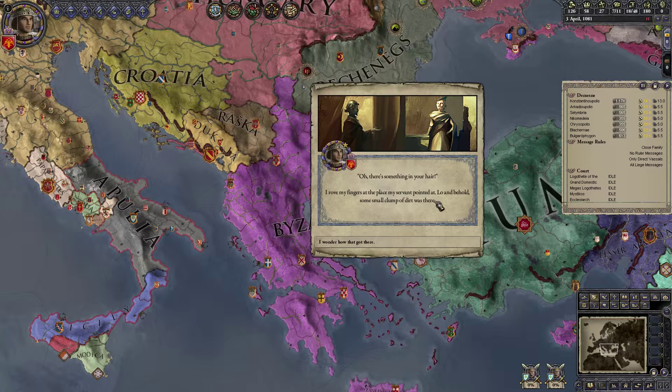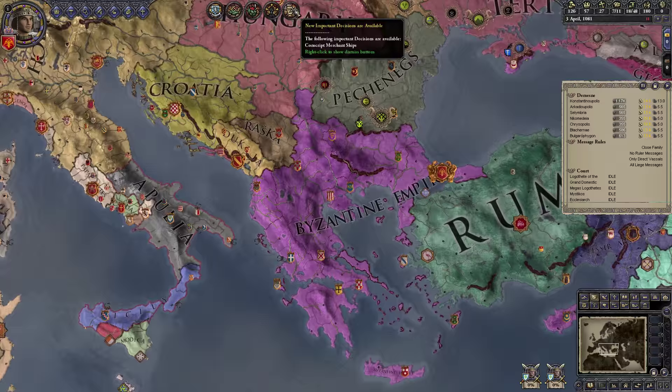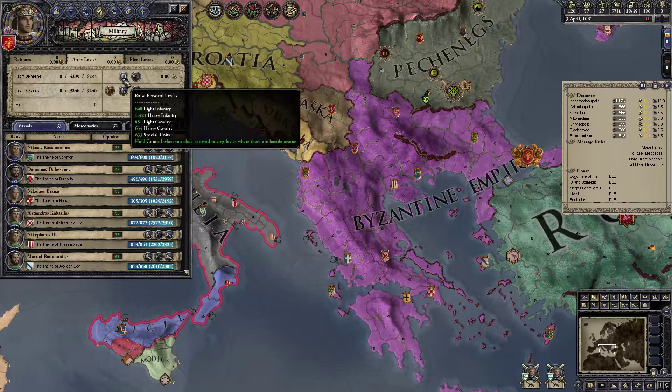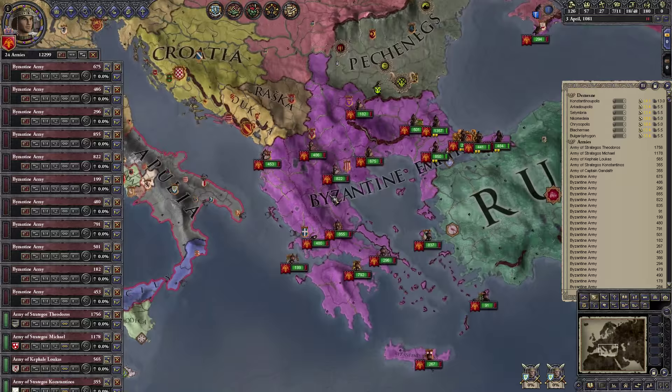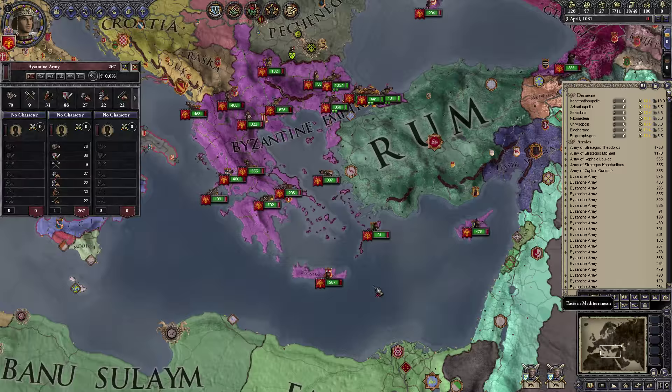The Pecheneg invasion ends inconclusively. There's something in my hair — a small clump of dirt was there, so bad start to our rule. We need to pay more attention to our personal hygiene. We can conscript merchant ships but that's not necessary. We can expect Apulia to invade us with troops very soon, so let's get our levies raised and armies gathered together — not right on the coast, so we're not vulnerable to them landing on top of us.